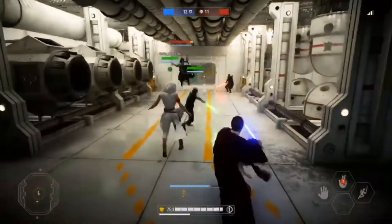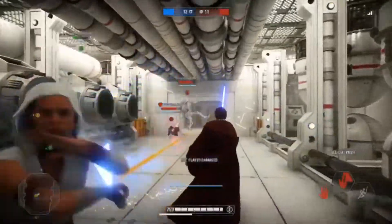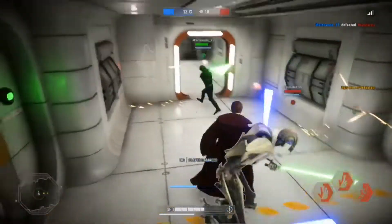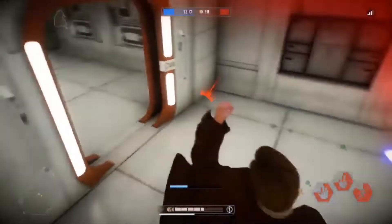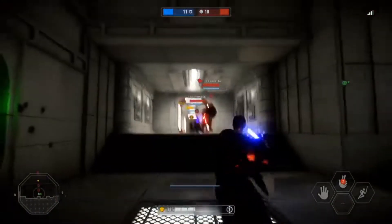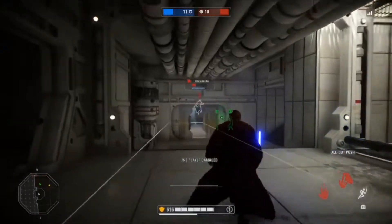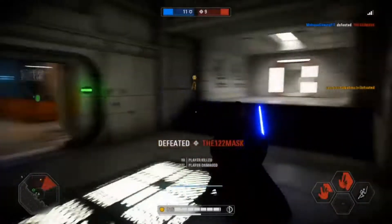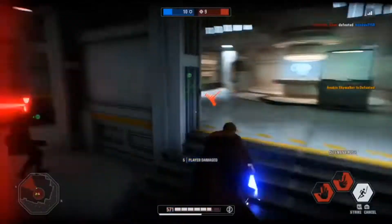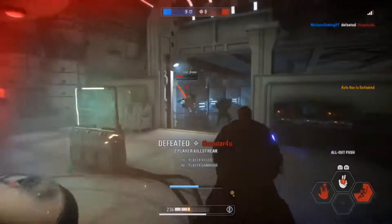I hope you guys have enjoyed this how-to-play Obi-Wan video. I tried to go over his strengths, his weaknesses, his star cards and why I use specific ones, and what his abilities do, so you can master General Kenobi. A lot of new players come in, maybe because Obi-Wan is their favorite Star Wars character, and they waste his abilities or don't help the team because they don't know how to use them. This video is really just to help you guys out. Thank you so much for being here and supporting the channel — I'll see you guys in the next one, take care.